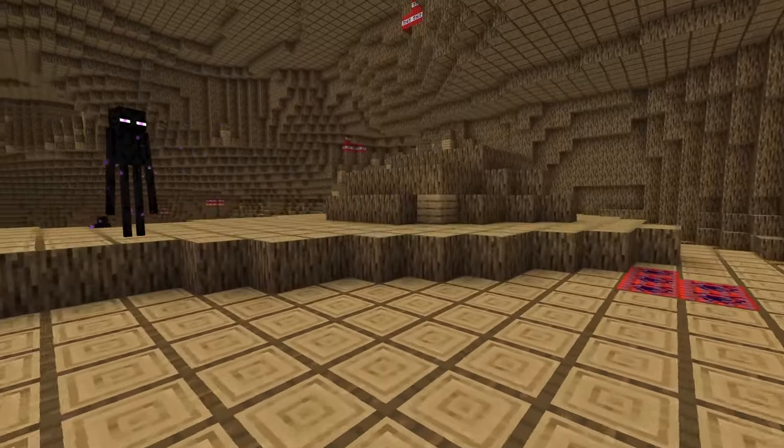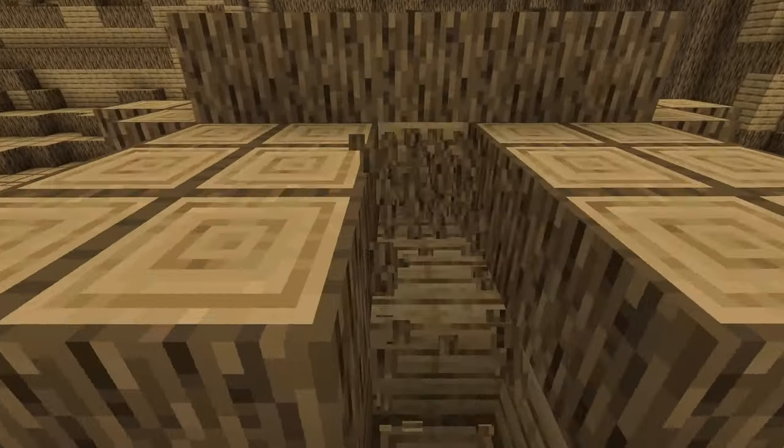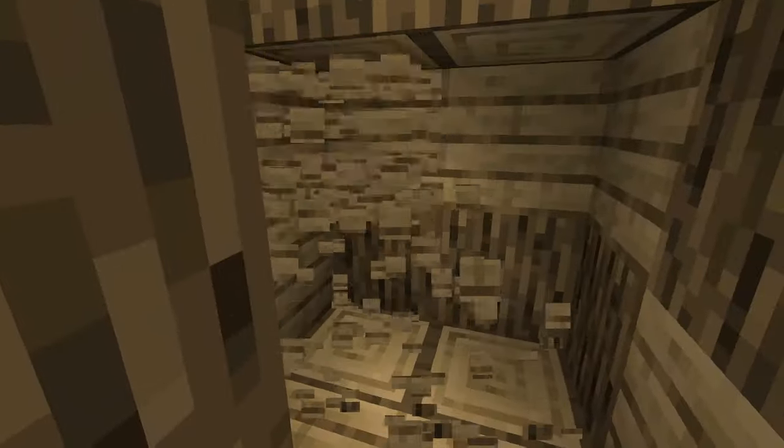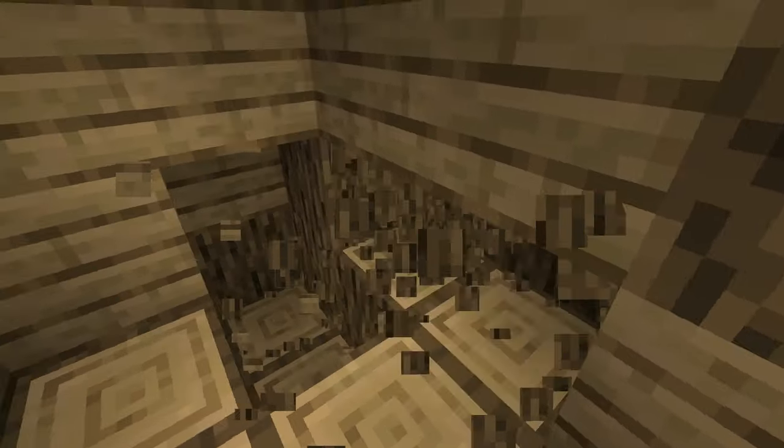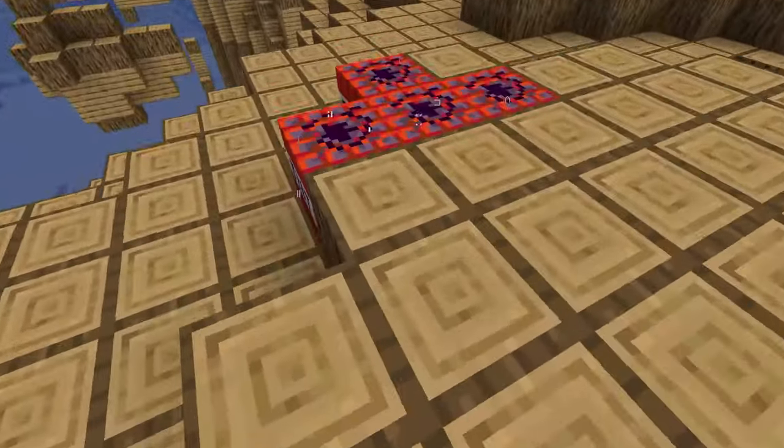One thing to be careful about in these dimensions is the TNT. It is easily set off just by touching or walking on it, so you're definitely going to want to avoid it. It will kill you, and the mobs can set it off as well.